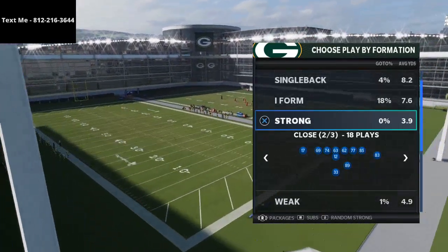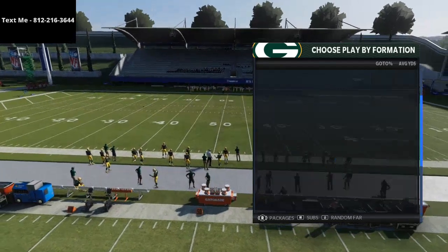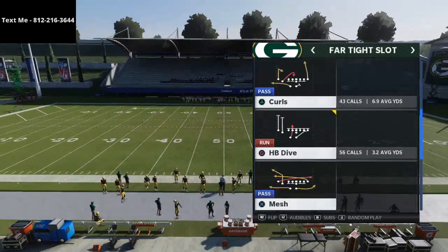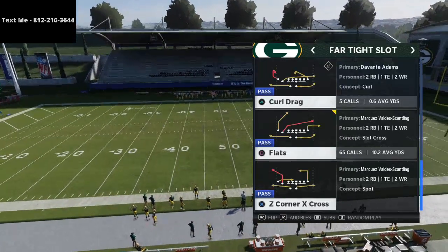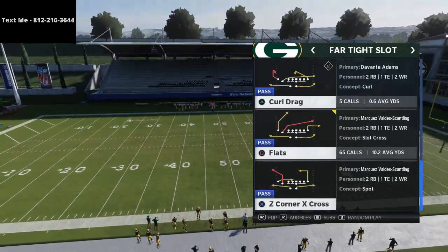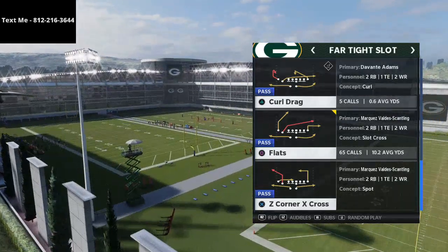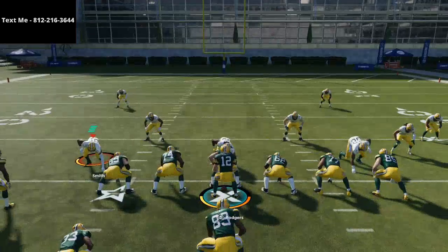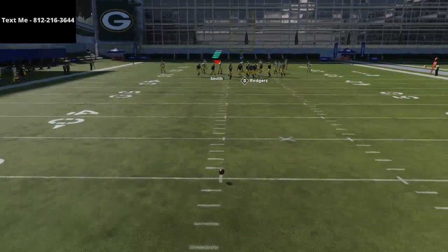I would encourage you to go ahead and click that subscribe button at the bottom right-hand corner of your screen. The play we're going over is from the far tight slot. This can be found in the West Coast playbook, and this play is a really, really good route combination against the Cover 2 defense. The play we're going to be going over is the flats play. All you need to do with this is very, very simple — I would recommend running this to the wide side of the field, so you would want your tight twin sets on the left hash here.